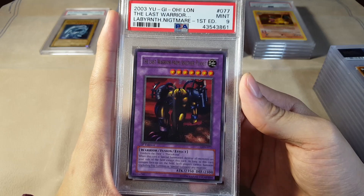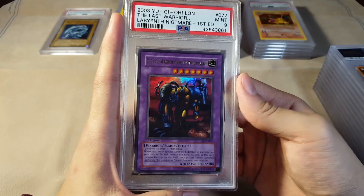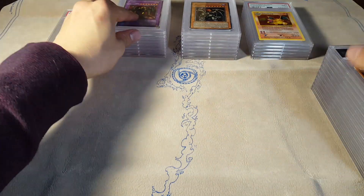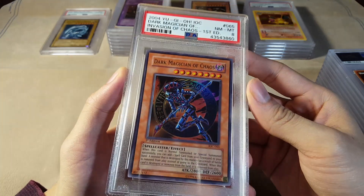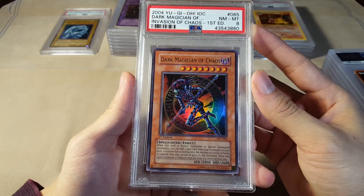I've seen lots of returns where guys complain about getting their cards damaged, and that's even worse. We've got a Mint 9 The Last Warrior From Another Planet — it's just way too long, they can't even fit that in the title. We have a Near Mint to Mint 8 Dark Magician of Chaos, Invasion of Chaos — that's a good one, pretty well centered.